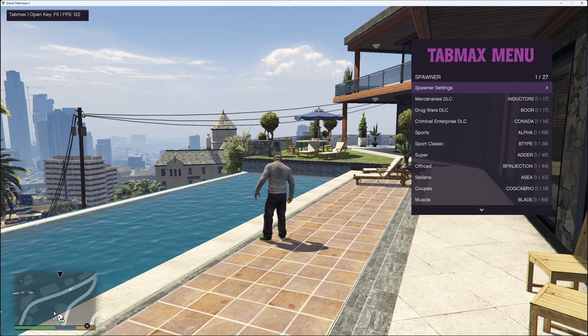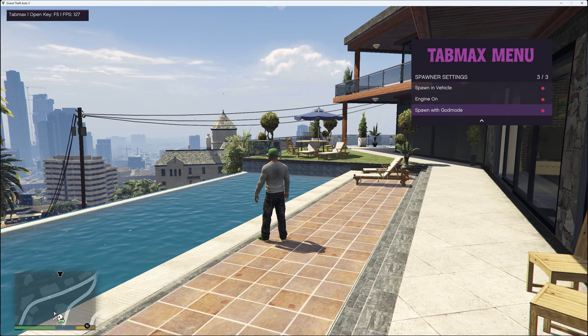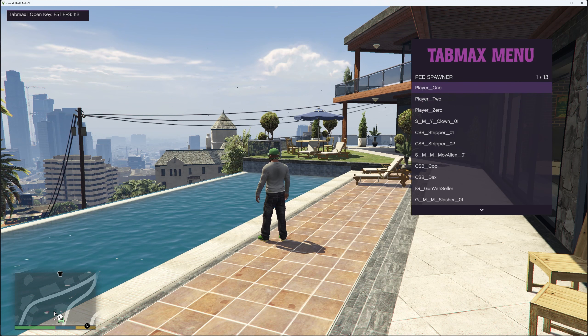In spawner you've got vehicle spawner with spawner settings, so you can spawn a vehicle with engine on and spawn with god mode, and you can spawn any vehicle you want. You've also got ped spawner which is single player only and you can choose between 13 peds.